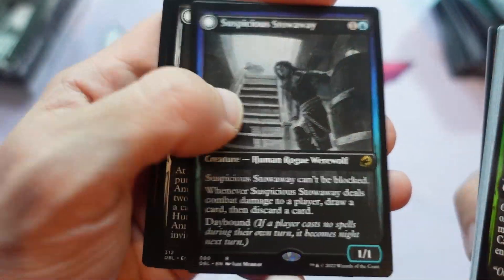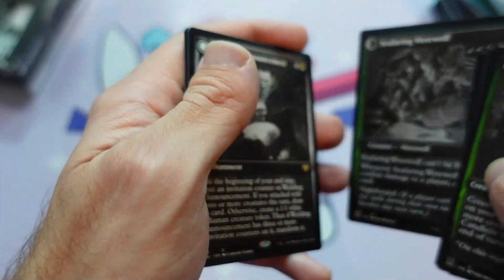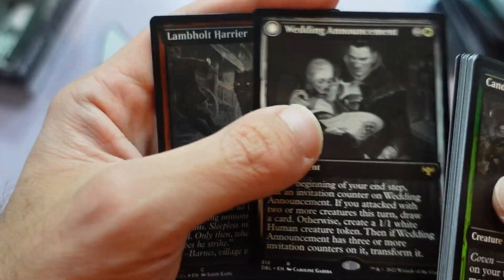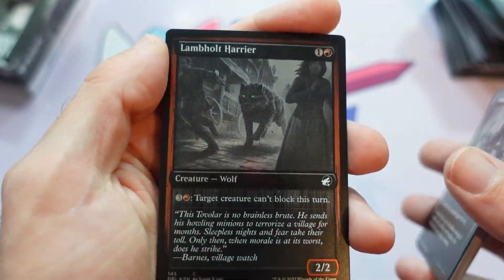Here's Suspicious Stowaway on the back side of Seafaring Werewolf. Oh, the Wedding Announcement is here — learn all about Olivia's wedding. The back side, Wedding to Festivity. And then Landholt Terrier at the back there.